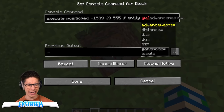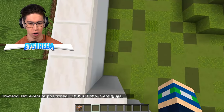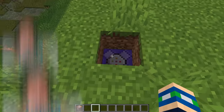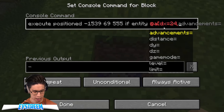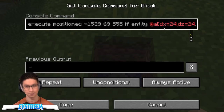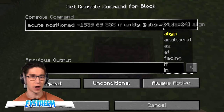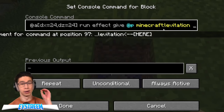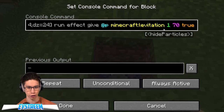And then we go if entity, all players. And then we need it to be within the range of the gate. So how big is the gate? It's 24 blocks wide both ways. So we type in dx equals 24, dz equals 24, close square bracket. And when somebody is in that range of those 24 blocks of that fence, we want to give them the effect — effect give at P, levitation — but super powerful and only really short. So we'll go 1 for 70 power and true.